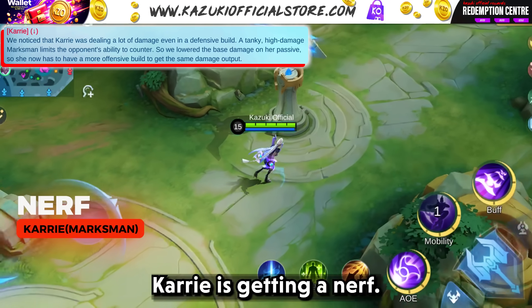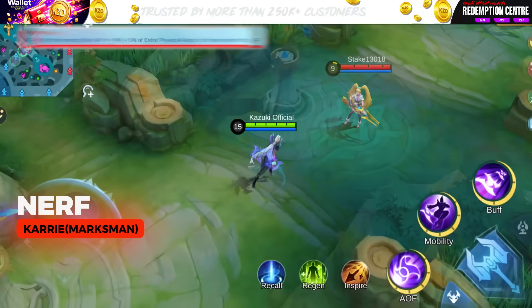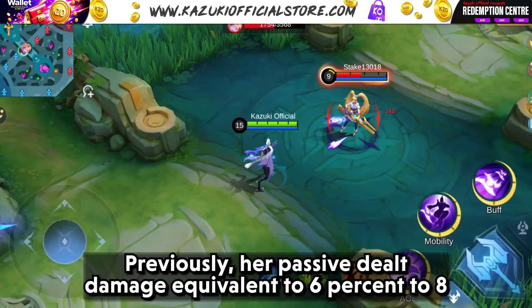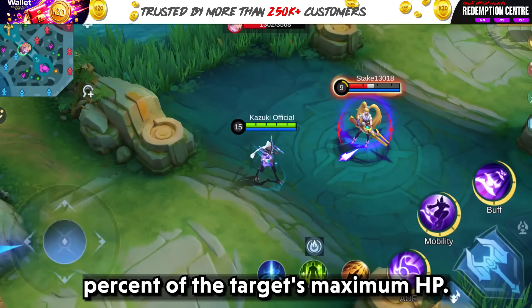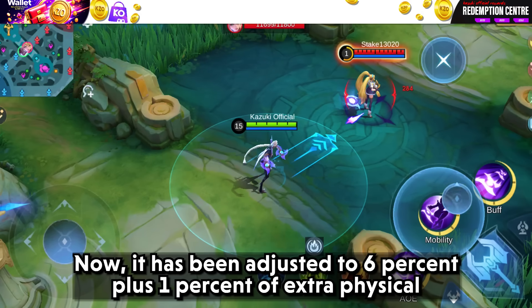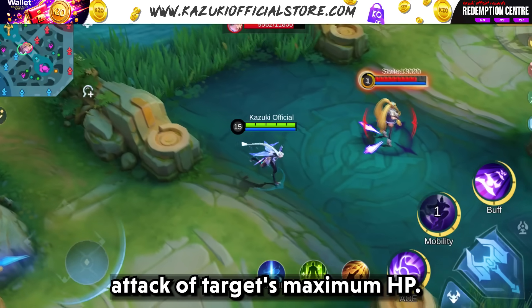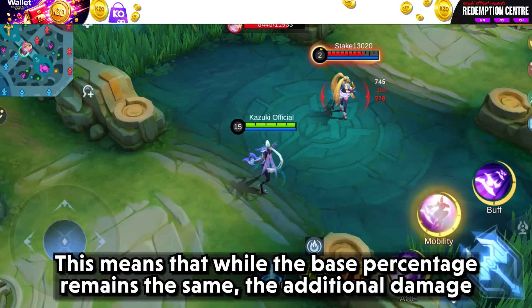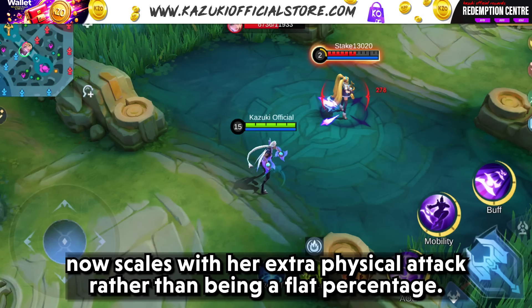Carey is getting a nerf — her passive has been adjusted to change how her damage scales. Previously, her passive dealt damage equivalent to 6% to 8% of the target's maximum HP. Now it has been adjusted to 6% plus 1% of extra physical attack of the target's maximum HP. This means the additional damage now scales with her extra physical attack rather than being a flat percentage.